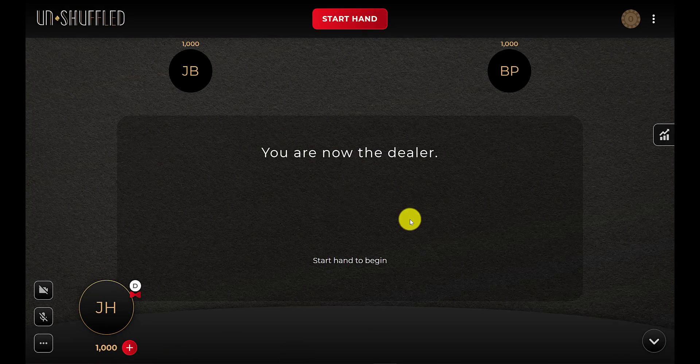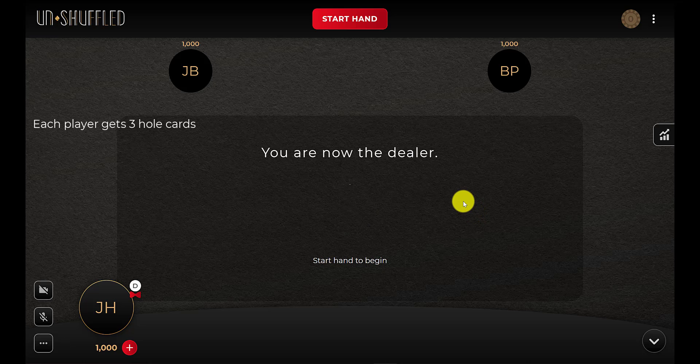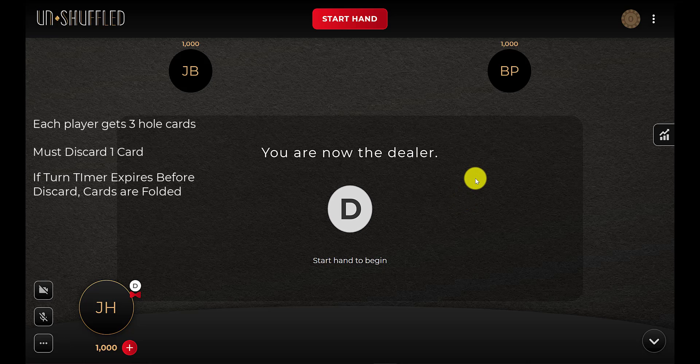We are in our room. I've got the video turned off for all of our players, and we're going to go ahead and play a hand of Pineapple. Now in Pineapple, each player is dealt three cards instead of two, like traditional Texas Hold'em. Each player is then given an opportunity to discard one card — they must discard one card. If the turn timer is turned on, they must discard that card before the turn timer expires, or else they will automatically be folded.